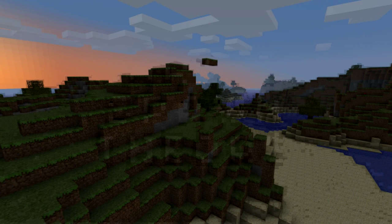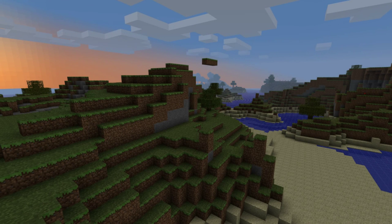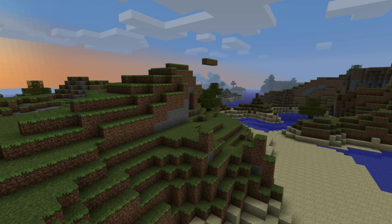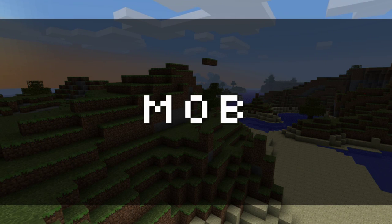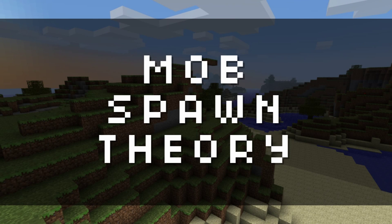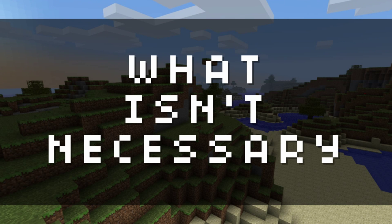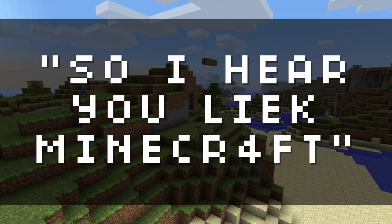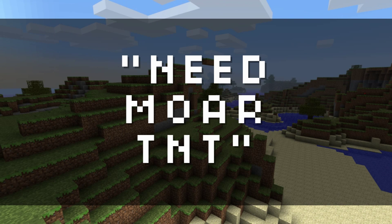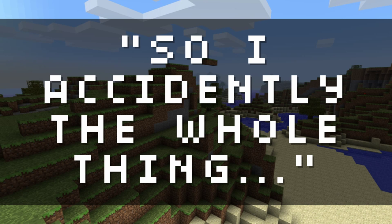Someone needed to make this video a long time ago and nobody has, so I might as well try. This isn't going to be particularly entertaining but it will be informative. I'm going to tell you the basics on mob spawn theory. There's a lot of confusion about what works, what doesn't work, what's necessary, what isn't necessary, and a lot of people are making things to control mobs without understanding why they work or don't work.